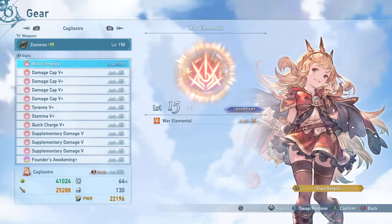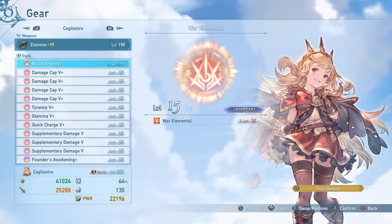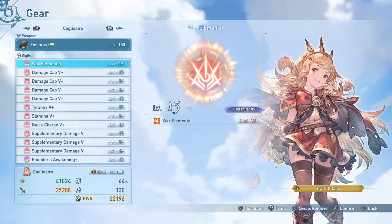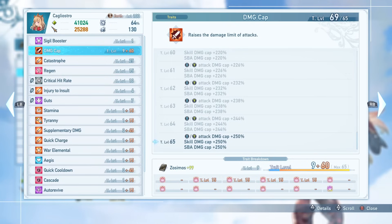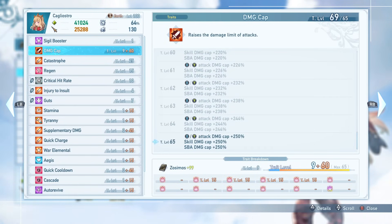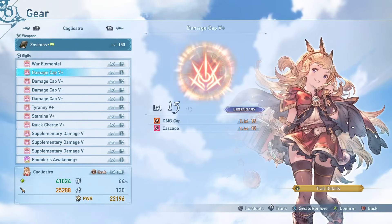The first non-negotiable sigil is War Elemental — it's a curio drop and hard to get, but it ensures you are always advantageous against enemies, giving you a flat 20% damage bonus after all calculations. Always take it. Next is damage cap: with 4 damage caps plus a Terminus weapon you'll be capped at 65, and Sigil Booster bumps that to 69. These five slots — War Elemental and four damage caps — are mandatory.